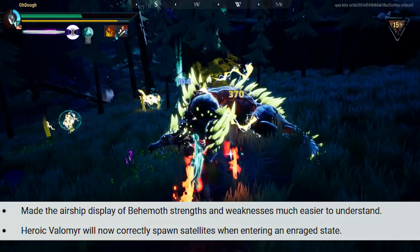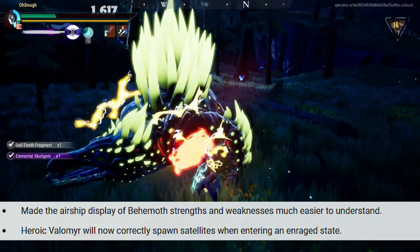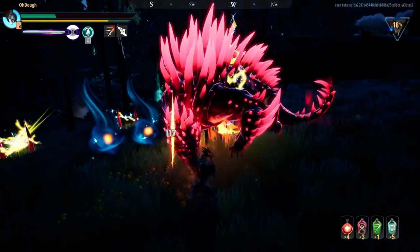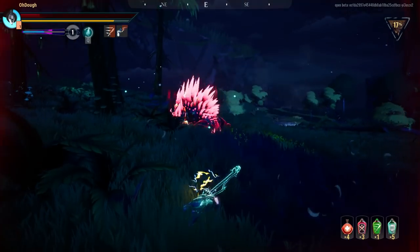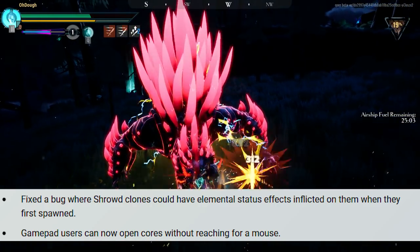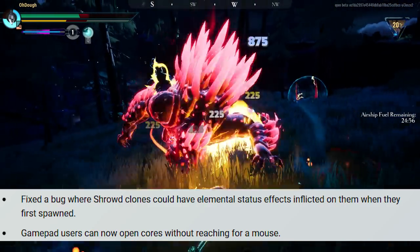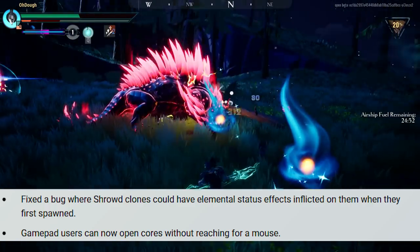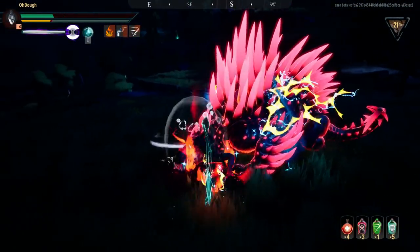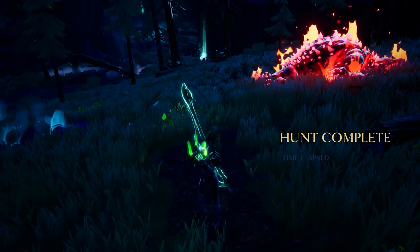The airship display of Behemoth strengths and weaknesses should now be much easier to understand. Heroic Valmir will now correctly spawn satellites when entering an enraged state — I was actually happy that wasn't there before because those things are super annoying and make Valmir even more of a pain. They also fixed a bug where Shroud clones could have elemental status effects inflicted on them when they first spawned — I'll miss that instant shock proc with the Jurassic Lantern. Gamepad users can now open cores without reaching for a mouse, which is a nice addition.